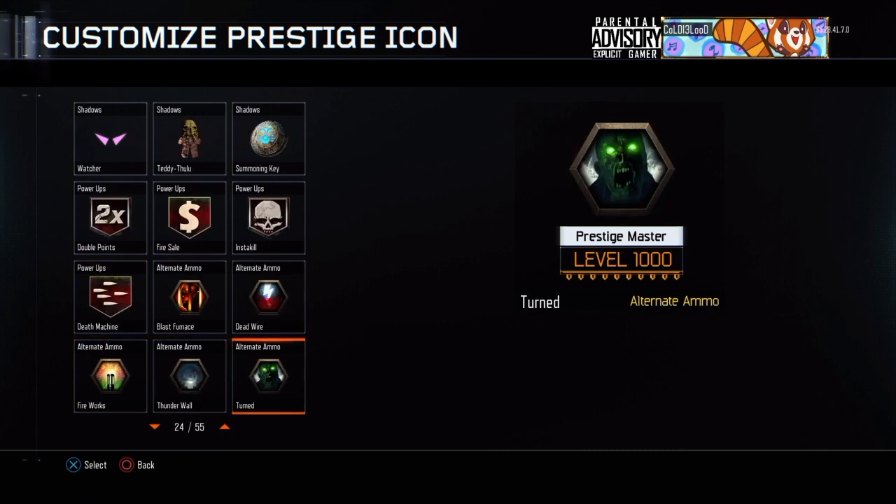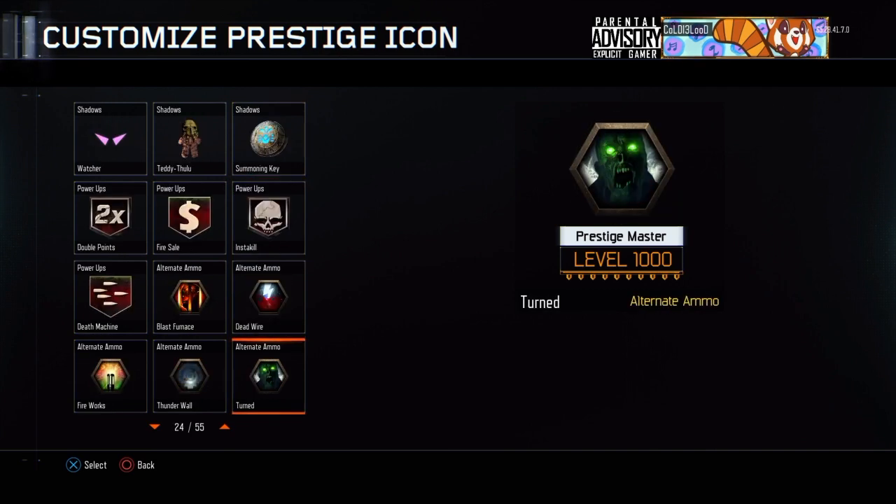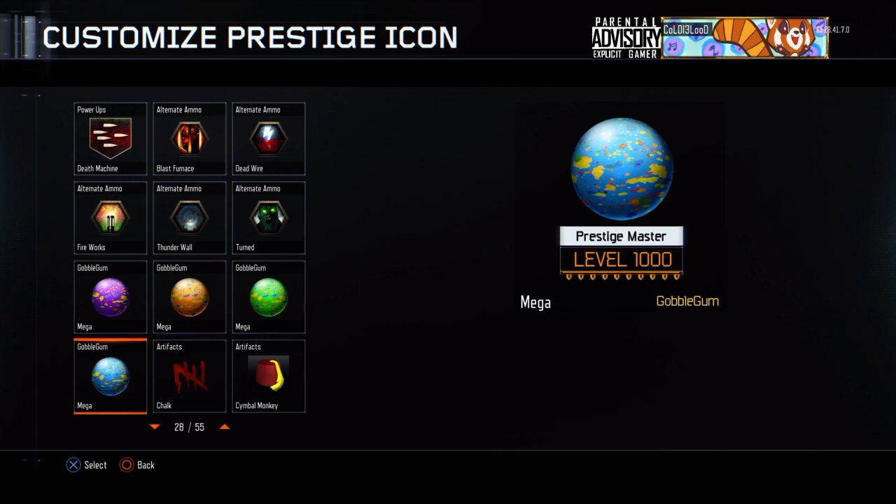When you hit level 300, you get five — thunder wall and basically all the alternate ammunition, which is very cool. And then at level 400 you get four different gumballs, which is kind of okay I guess. But they basically give you these gumballs like two more times and it's pretty hard — ultra rare, mega, and rare gumball. You're going to literally hit us with 12 prestige icons of gumballs — Treyarch, not impressed with that.